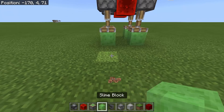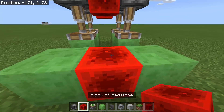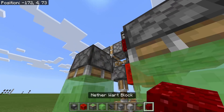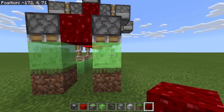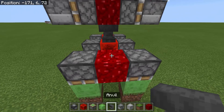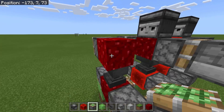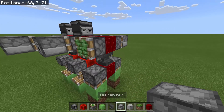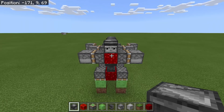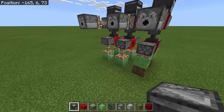For the third robot, we put blocks of redstone, a sticky piston facing down for the feet, then replace the redstone with a nether wart block. The slime blocks pulled up the grass — that looks awesome! Then put the anvil and another nether wart block so the arms will not be extended. Basically we've created three robots; they're the same structure but the animations are different.